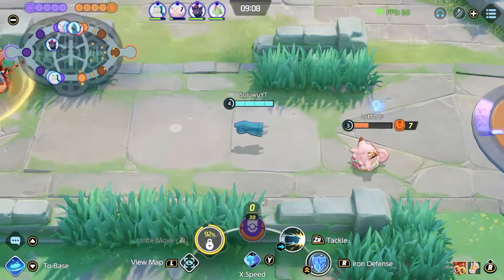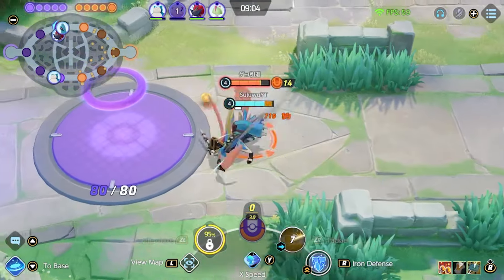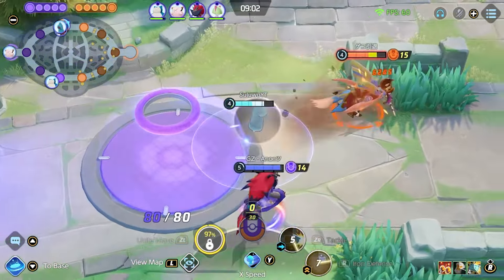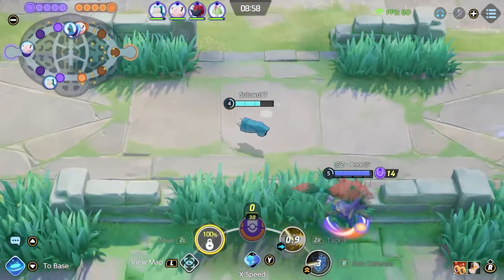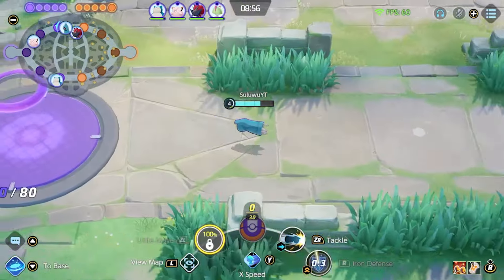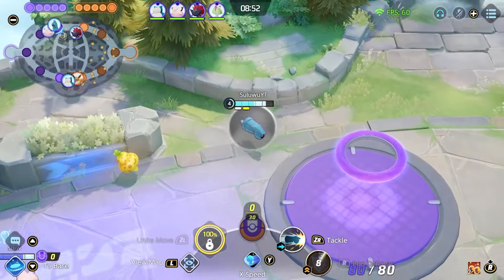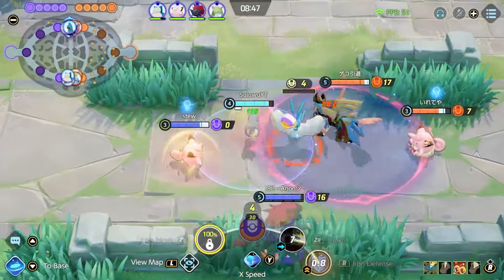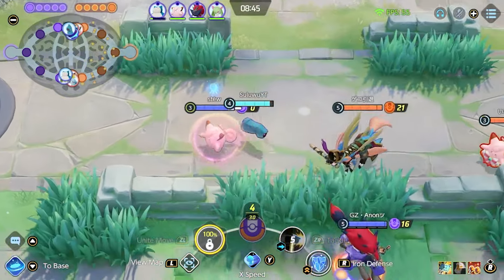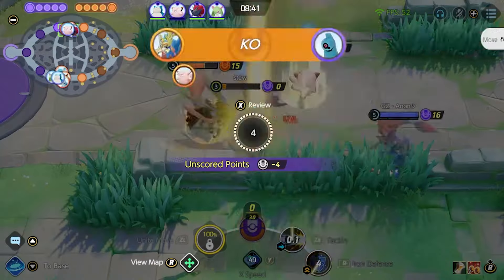There are Pokemon that counter you, but we're going to talk about them in a moment. This is the whole bread and butter. The idea is you use Gyro Ball in a defensive and aggressive manner. You lead the fight with Gyro Ball with the shield and then you can peel off. Mainly it's all about Gyro Ball opening up and continuing the fight. You have the low cooldown still. It still does a lot of damage, a lot of surprise. It's hard to deal with — one of the most annoying things in the game right now — and you really should wield it to your advantage.